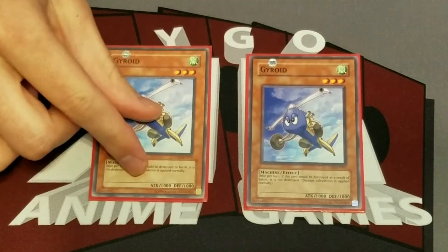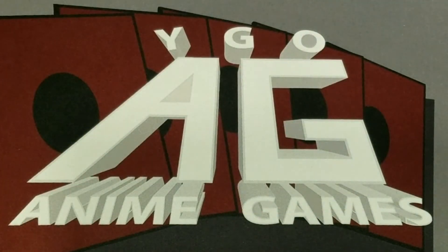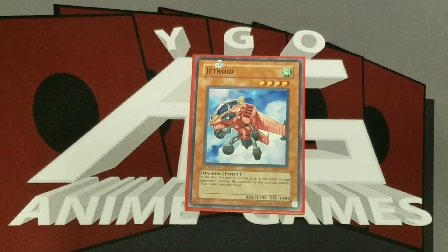Then we have two Gyroid — 1000 attack, 1000 defense, but it cannot be destroyed in battle once per turn. We put duplicates of the better roids; we didn't want to duplicate something like Decoy Roid. Express Roid is really good at grabbing back roids, Drill Roid is one of your stronger attack roids — those are the ones we really focused on doubling up. Jet Roid has a useful effect and 1800 defense is certainly good. Gyroid and Drill Roid definitely show up in fusions.